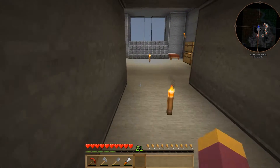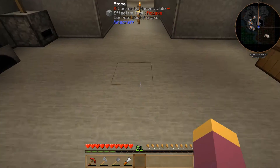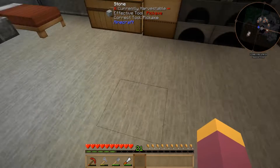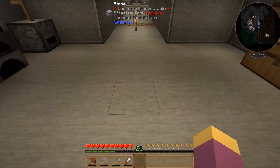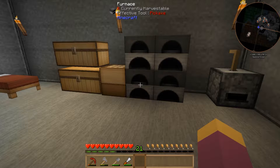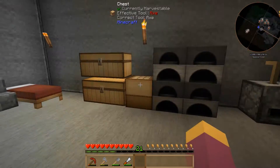Before cracking on, a couple of thoughts I had between episodes. First, we're going to have a lot of machines and most will need power. Looking through the mods, there are lots of ways to create power — from early generators in the Extra Utilities mod right through to Big Reactors — so we'll really have to think about our power setup going forward.